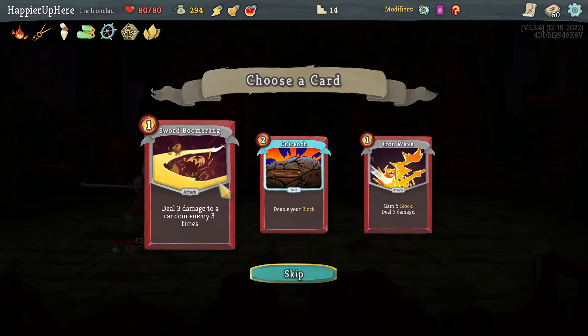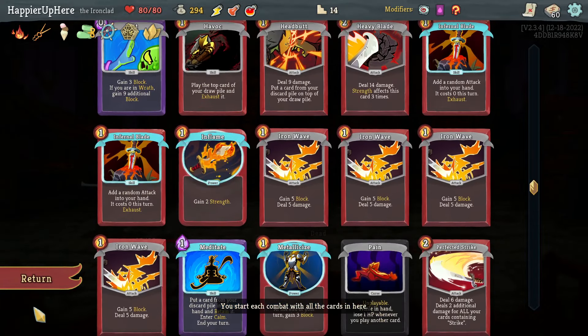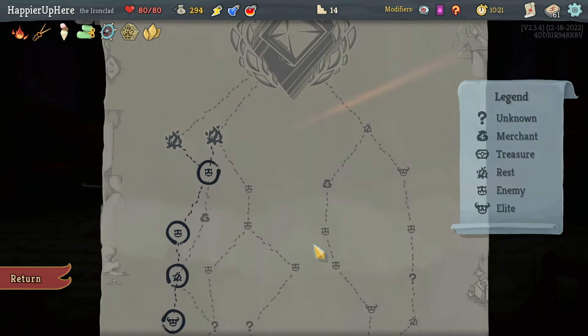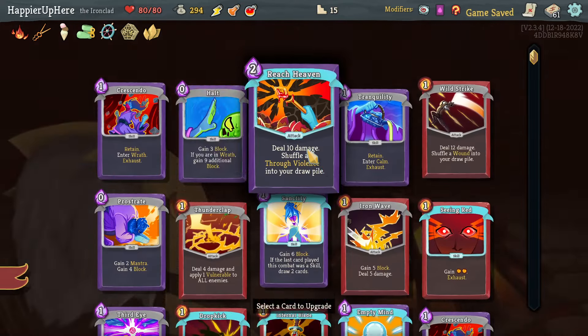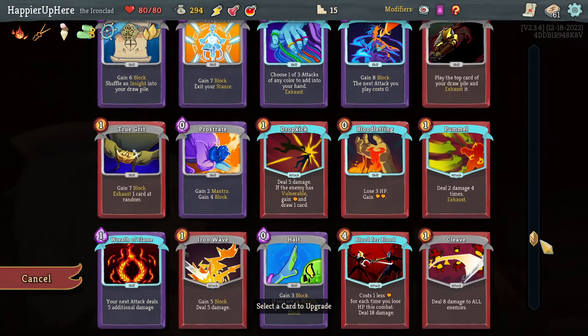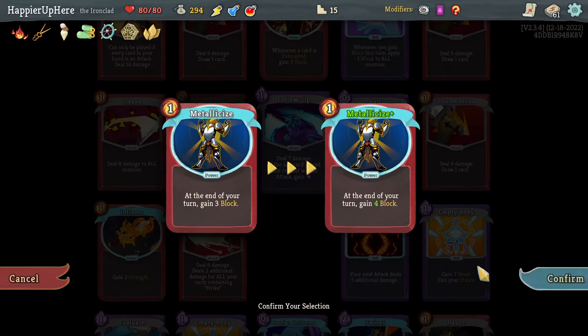Got an Energy Potion — I'll take that over the Smoke Bomb. Entrench or Iron Wave for Super Mang — I already have enough Iron Waves. Sword Boomerang or Entrench — Entrench is too expensive, I don't have enough block for it to be worth it. Maybe better if upgraded to become Innate, but no. I'll upgrade the powers — Metallicize or Feel No Pain. Let's start with Metallicize.